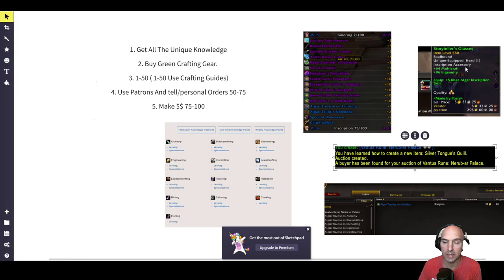The crafting gear is going to help — just get the green crafting gear. You don't need to buy the best kind, to be honest. You're only trying to get those five extra inscription points, or enchanting points, or tailoring points, fishing points — whatever it is to get those extra points.